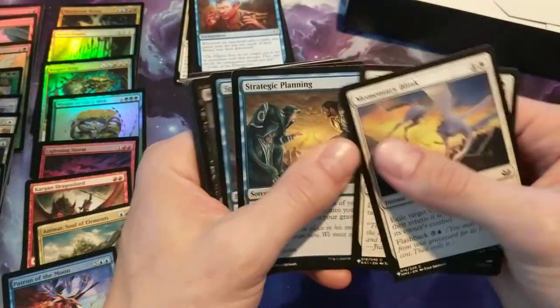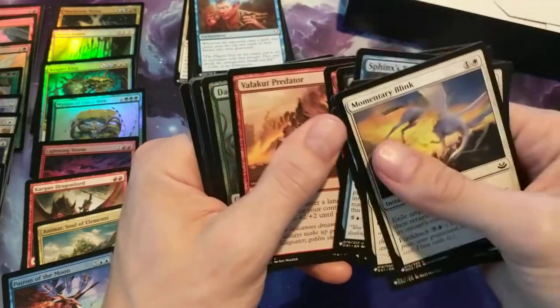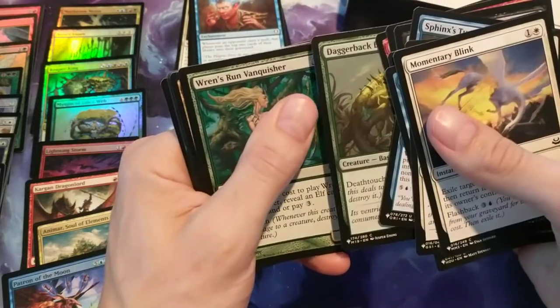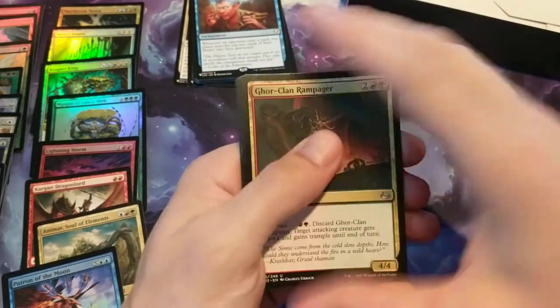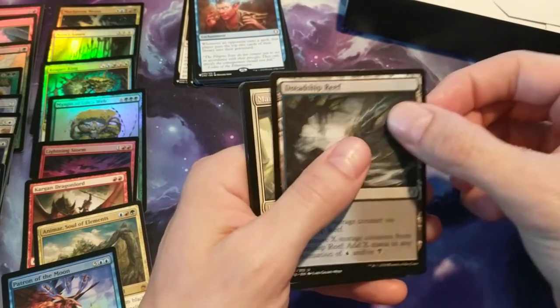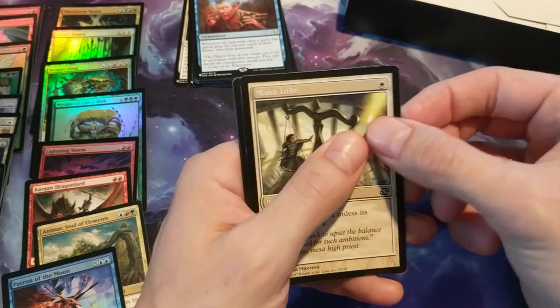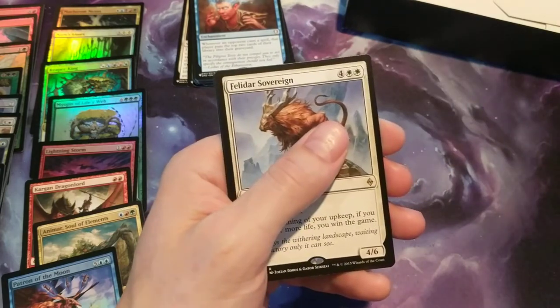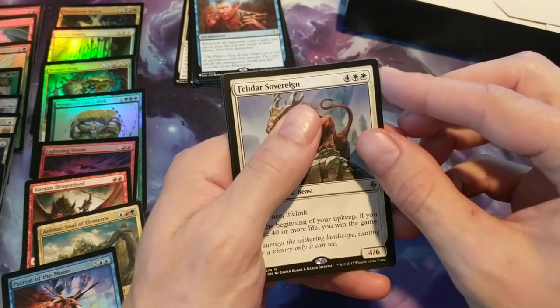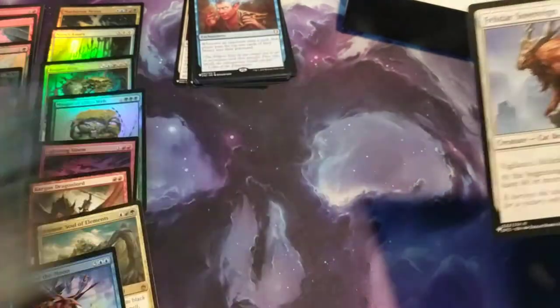Pack eighteen: Momentary Blank, Strategic Plan, Moment of Craving, Wren's Run Vanquisher, Dredge Ship Reef, Manative Ties. Then we have a Feldunar Sovereign for the rare. And Stocking Stones is the foil.